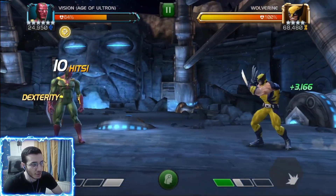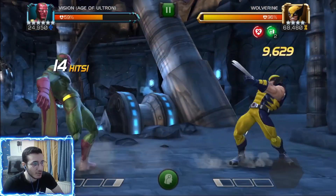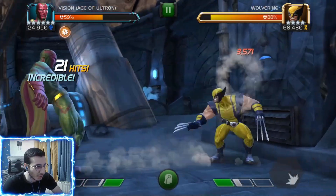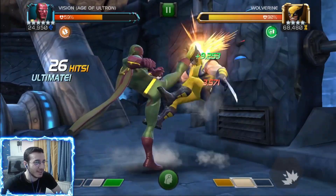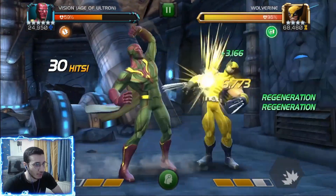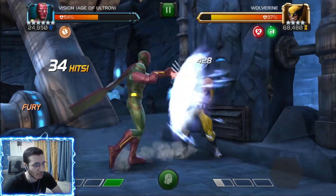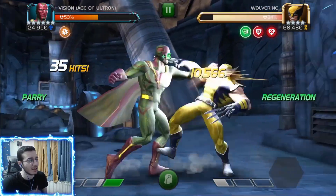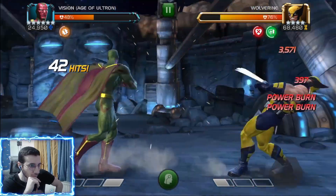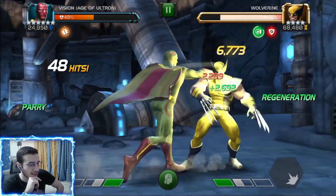This last fight is against Relic Wolverine. The fight isn't going too well because the heal block doesn't last very long, and I need a bit of luck to land those heal blocks. In the end I'll be spamming special ones to heal block him, so I'll be low on health because of recoil. Right here I want to power burn all of that power — 18,000, and that's exactly the same power burn number even with max boost, which is unfortunate.